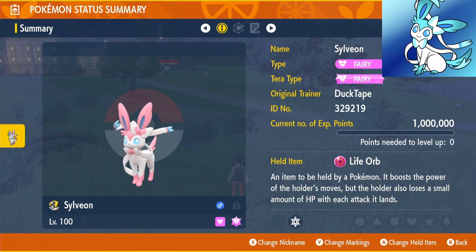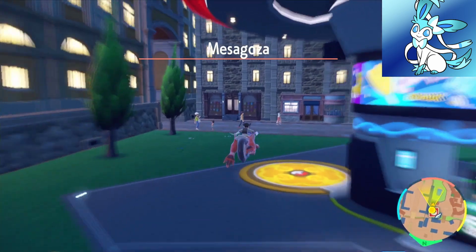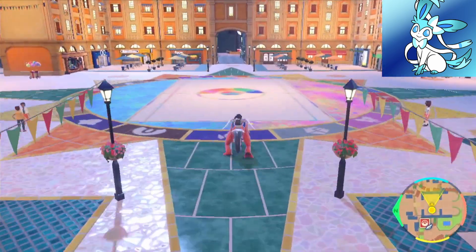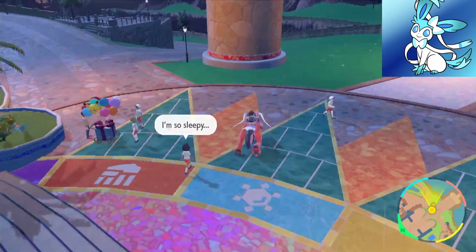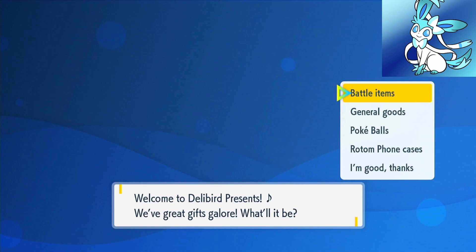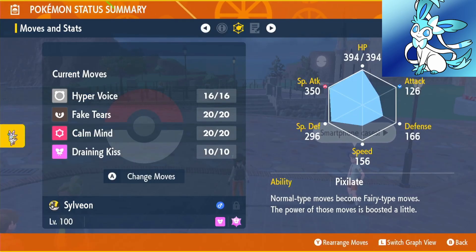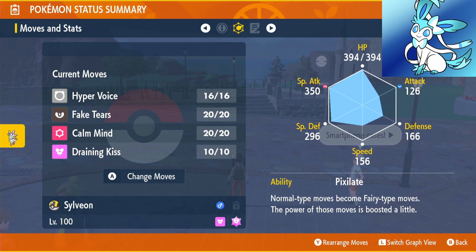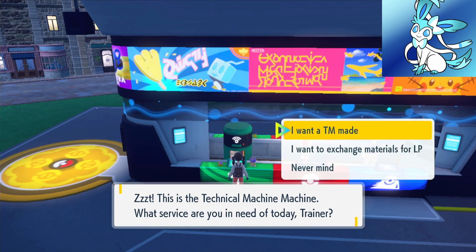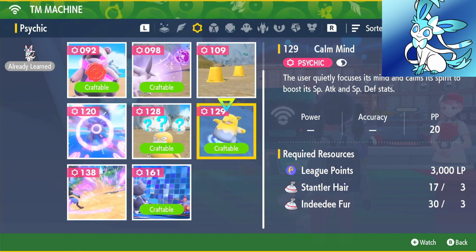Up last, and clearly the best because it's my favourite, is Sylveon. We're going to be using the Life Orb on Sylveon. Fly over to Mesagoza West, go through the archway to the middle of the circle, head towards the stairs, go all the way down and turn left on the road, follow it to the shop — click Battle Items and the Life Orb costs 50,000. Our moveset is Hyper Voice, Fake Tears, Calm Mind, and Draining Kiss. Our ability is Pixelate — the hidden ability. If you can't get it, use Moonblast instead of Hyper Voice. Fake Tears is 400 points, 3 Bonsly Tears, 3 Teddiursa Claws. Calm Mind is 3,000 points, 3 Stantler Hair, 3 Indeedee Fur. We're using Modest Nature, up in Special Attack, down in Attack, EVs into Special Attack and HP.